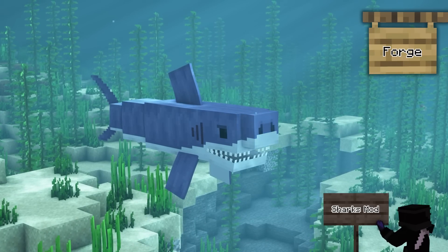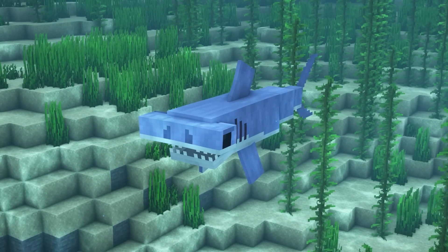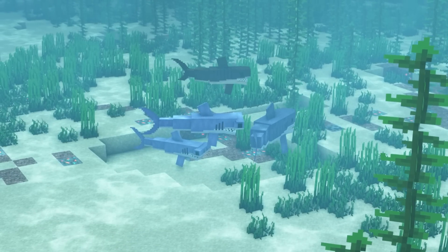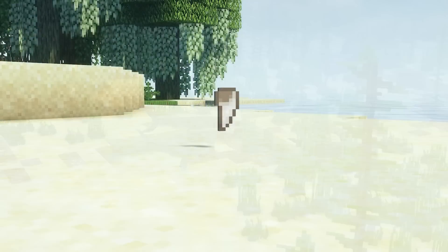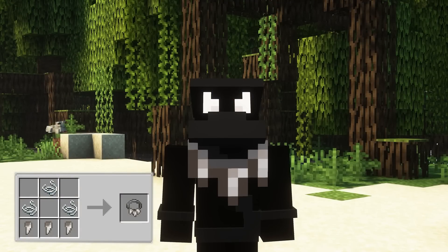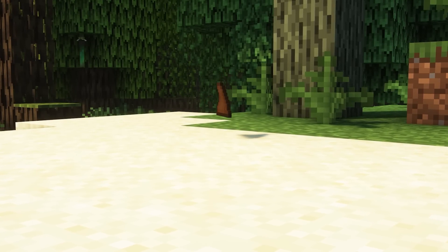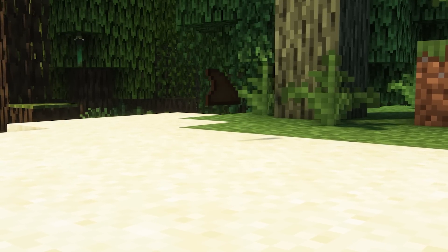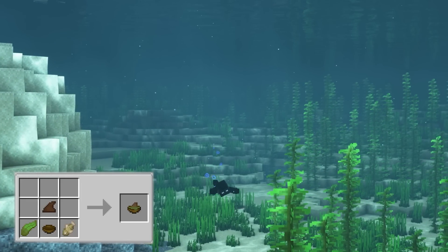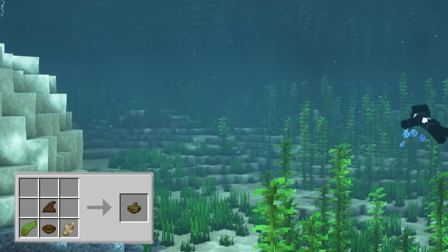Sharks mod is a mod which adds three different sharks into Minecraft. The current sharks you can find in your travels are the white shark, hammerhead shark, and tiger shark. The design of these sharks feels very vanilla friendly, and what's great about them is that they can also drop teeth. These teeth can be used to create a shark teeth necklace, which when worn will give you the strength effect. Tiger sharks also have a chance to drop shark fins, which can be used to create tiger shark soup. As well as filling your hunger bars, this will also give you the dolphin's grace and water breathing effects for a couple of seconds.